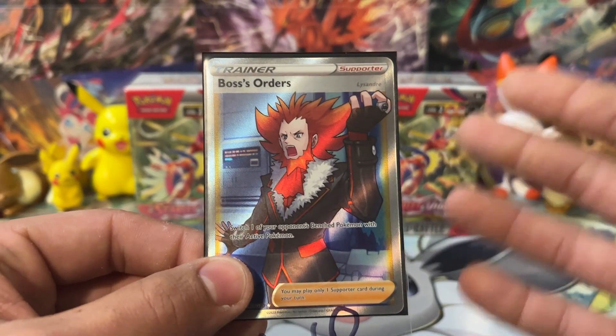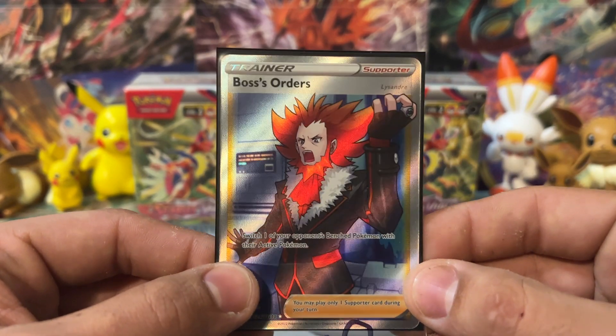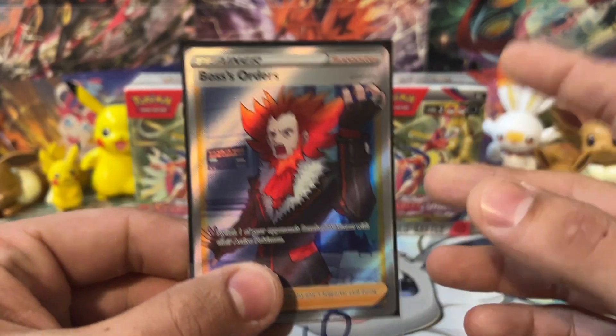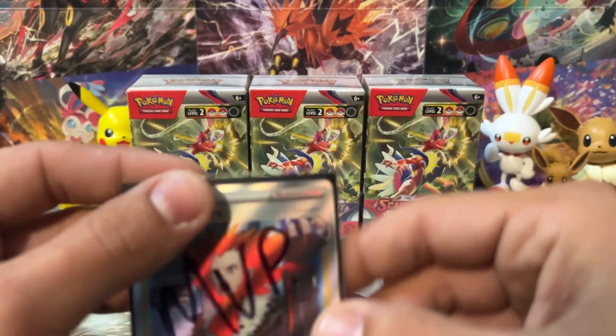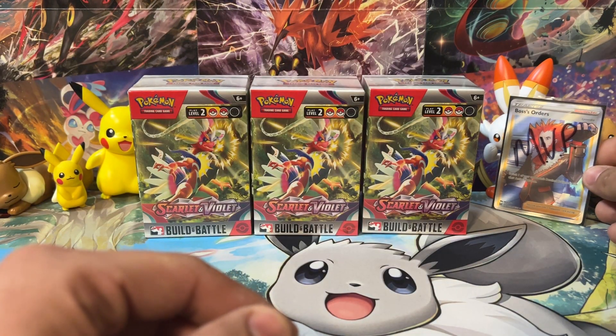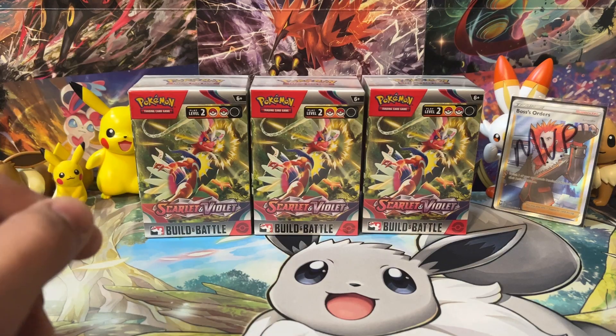I just recently pulled this Full Art Boss's Orders Lysander Trainer Gallery card from Lost Origin, so I thought, perfect time to do it. Let's go ahead and slide that back into its MVP sleeve and put it back here for Scorebunny and Eevee to hold.